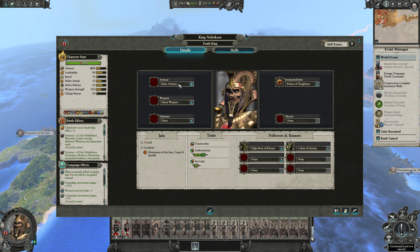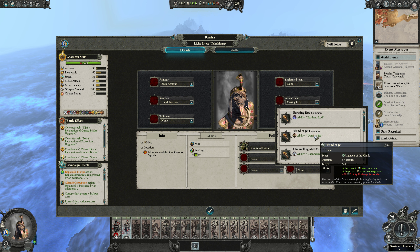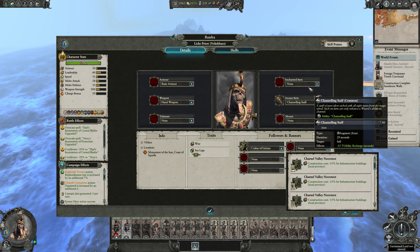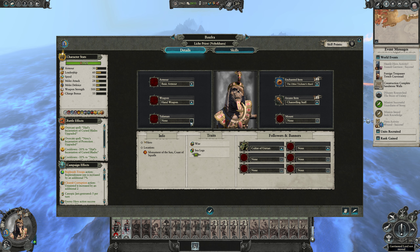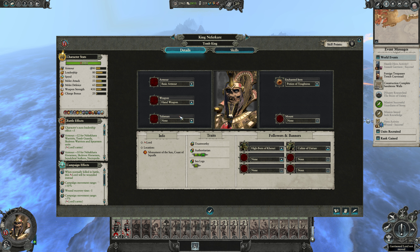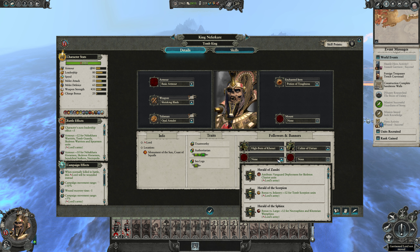Let's look at this guy - he's got totally nothing. Okay, let's fix this. He's gonna get the channeling staff and we can't give him anything else in there. He'll get the magic resist debuff item. Wow, we can't give this guy anything good. Okay, you are going to get the shrieking blade and a potion of toughness.